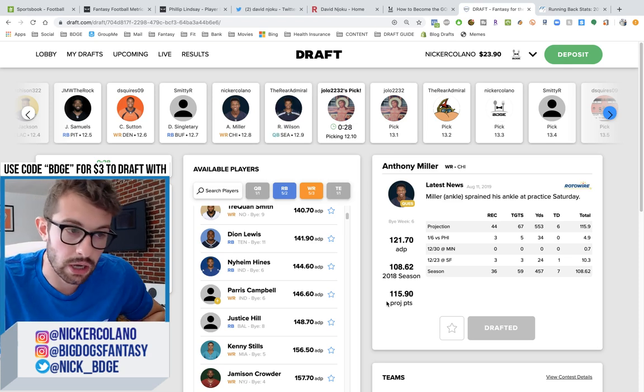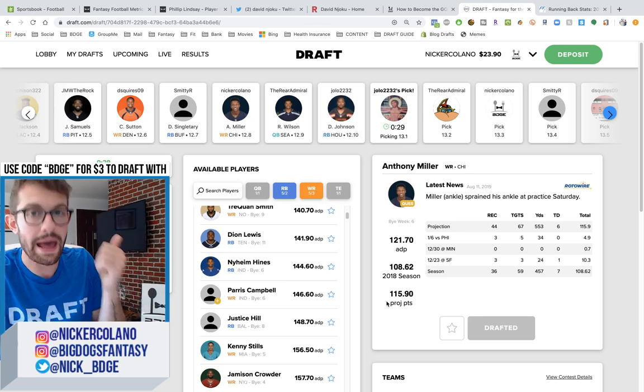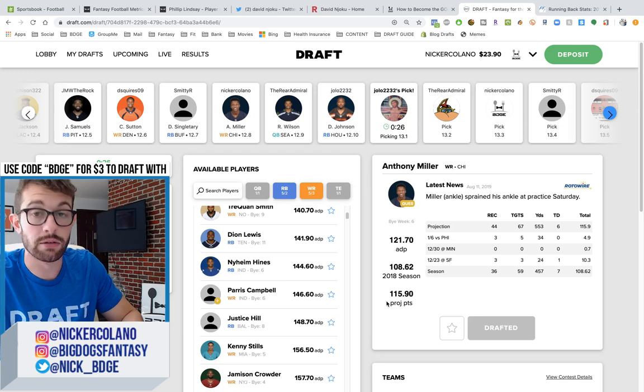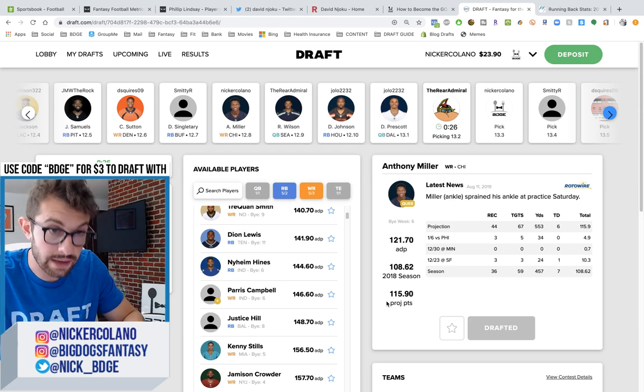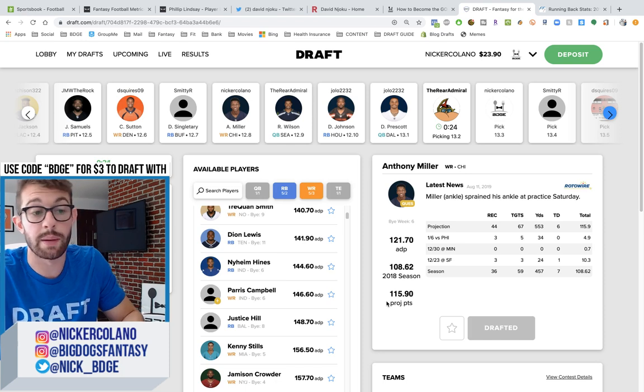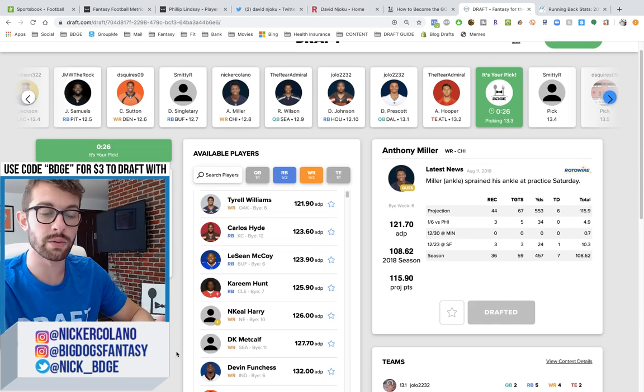If you have not already done so, literally open a new tab. Or if you're on the YouTube app, pause the video, minimize it. Go to the Google Store or the Apple Store, type in Draft, download it, sign up, enter my promo code BDGE, and you'll get $3 to draft with. Add me on there and we'll become best friends and draft together all the time.